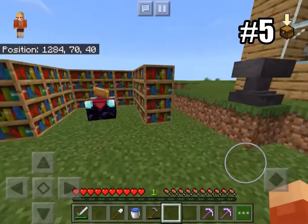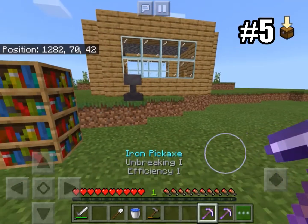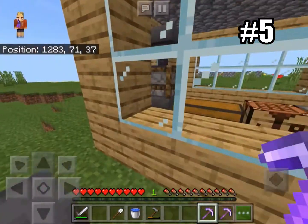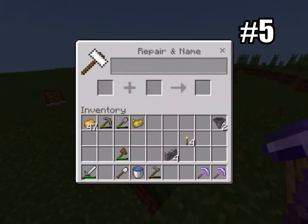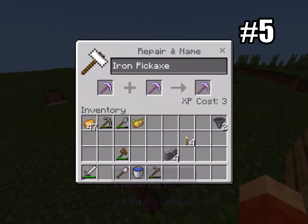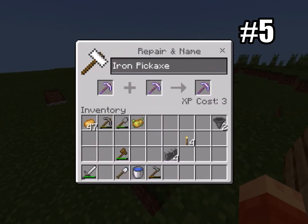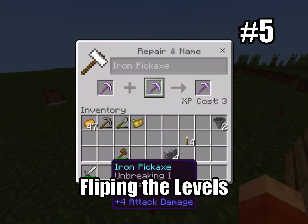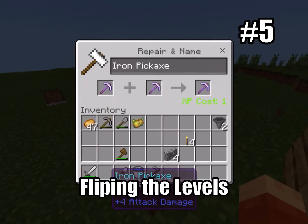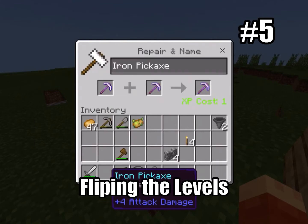Let's say you've just done a lot of enchanting work and you have a couple of pickaxes you can anvil together to make a really strong one. Come over to the anvil and check the enchantment cost — it's three. But before you make the final decision, make sure to flip them around, because you could find an enchantment cost that is actually lower than before. Always remember that.